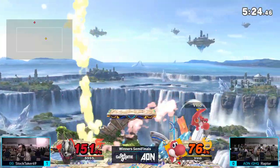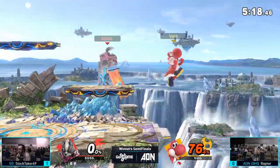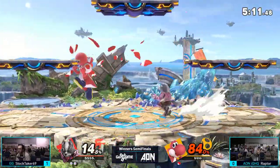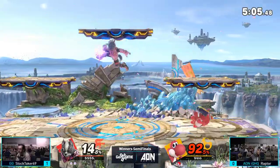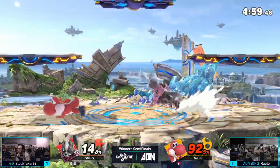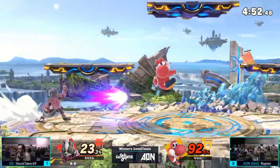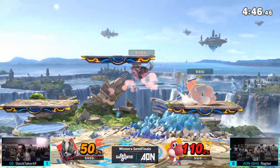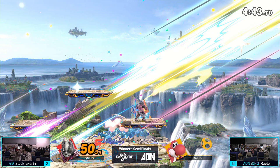Raptor has to hit all those hooks. The up air out of shield is going to take Stocktaker's stock — trades with Stocktaker's fair. Stocktaker loses his first stock but still has quite a lead; Raptor has to make this up fast. This combo might start it — oh, he drops it. Stocktaker forward-smashing on shield, super oppressive. Back air not going to hit that time. Raptor able to get a combo off but the fast-fall Nair is going to push Raptor out of his combo, and the back air is going to do it.